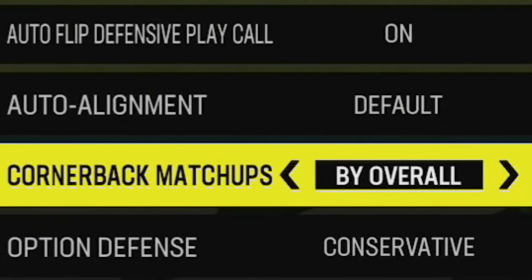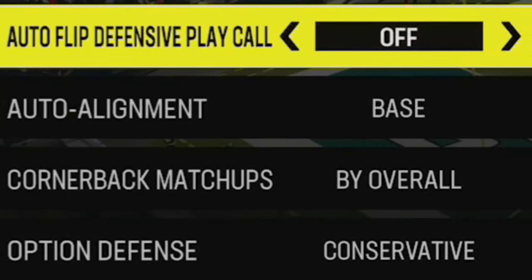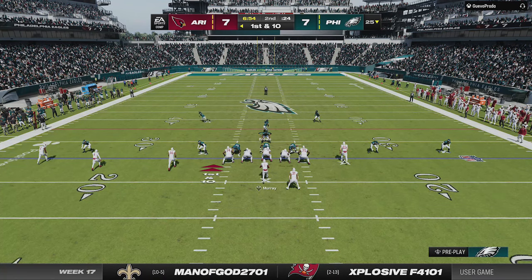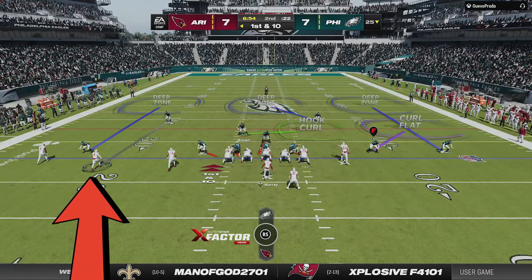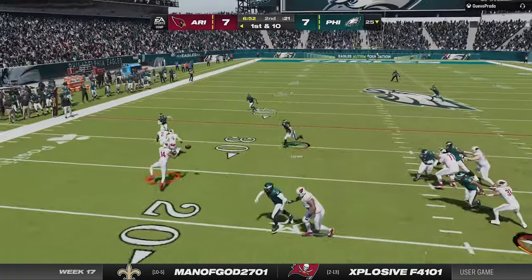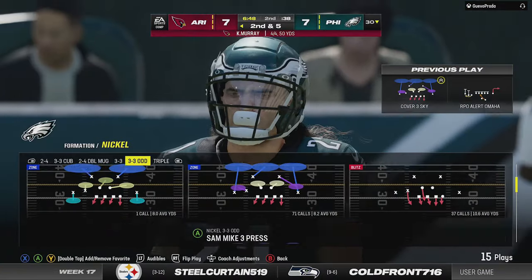The most important coaching adjustments are still to set your auto alignment to base to hide your coverage, and to turn auto flip off so that you can flip the play in the huddle. I come out in my cover 3 blitz to start the drive, but anytime I see 3 receivers to one side of the field I always man the curl flat to the slot receiver, as this is the most likely receiver to get open up the seam.